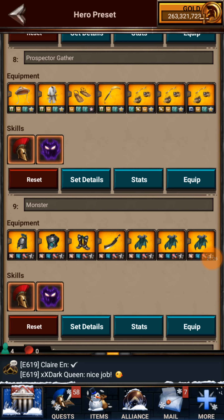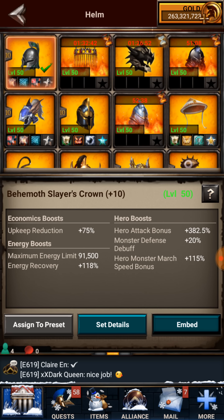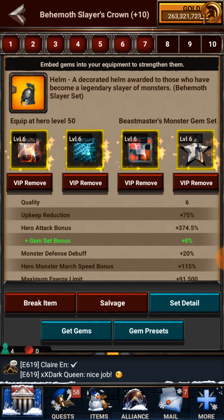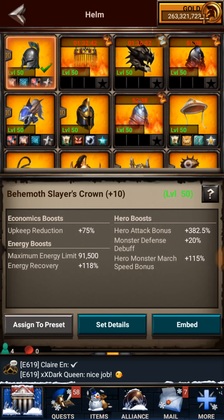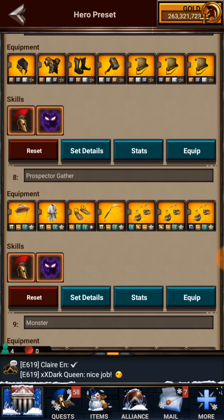The monster gear — the newest is the Behemoth Slayer. There is a gem set for it giving you an 8% hero attack bonus if you have your gem set research done. In that gear, if you have a gem rate, you'll be able to kill a level 5 or level 6 monster in basically one shot — it's easy.